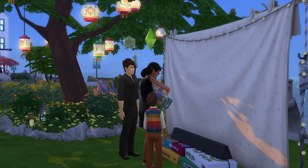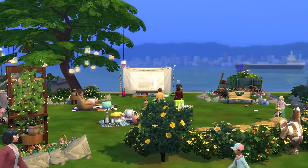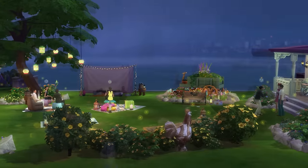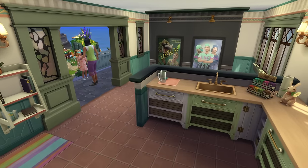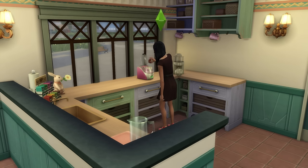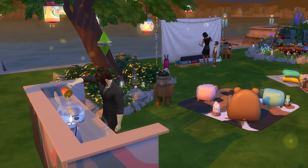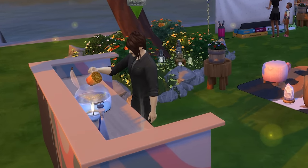There is more to an outdoor cinema than just a screen and some seats. You can make the space really cozy with lots of cute lights and lanterns, and having a little indoor space for movie signs, toilets, and a small kitchen where Sims can grab a drink or some snacks works so well too, as does a popcorn station if you've got the Movie Hangout Stuff Pack.